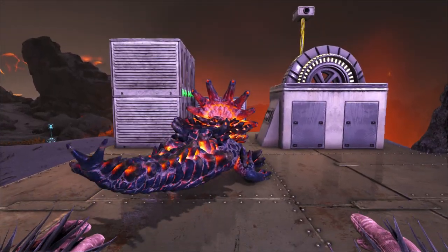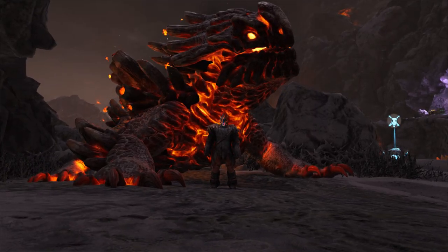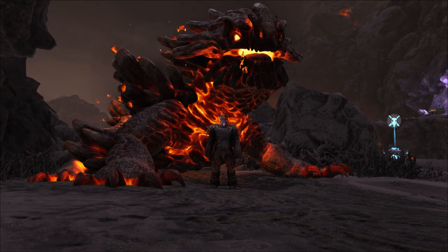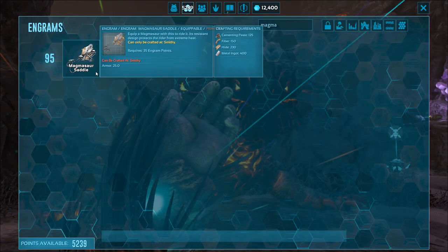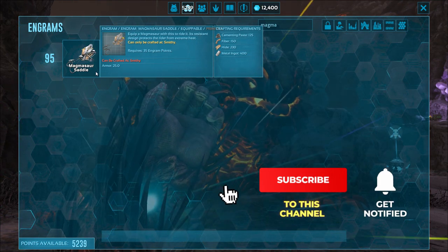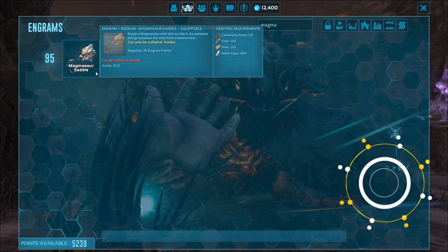After a couple of hours of feeding and imprinting, your baby Magmasaurs will grow into big adult Magmasaurs. When it's an adult, it won't need to eat Ambergris — it's fine with just eating meat, and also stone. To ride the Magmasaur, you'll need to learn and craft its saddle, which is learnt at level 95, and it costs 125 cementing paste, 150 fiber, 230 hide, and 400 metal ingots. It's made in the smithy.